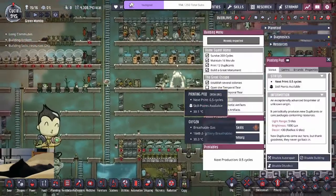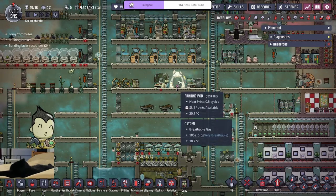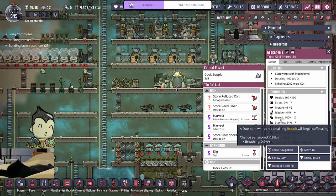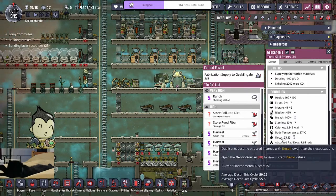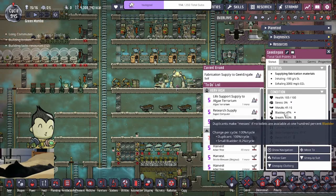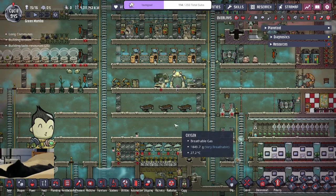In the game you have a difficulty slider. We normally play on normal settings, but max difficulty increases all the dupe stats: they generate stress twice as fast, breathe more oxygen, need more calories to stay full, and get higher penalties from decor and stress. You can imagine it as doubling the values for all the bad things — bladder generation, oxygen consumption, calorie intake, stress penalties.